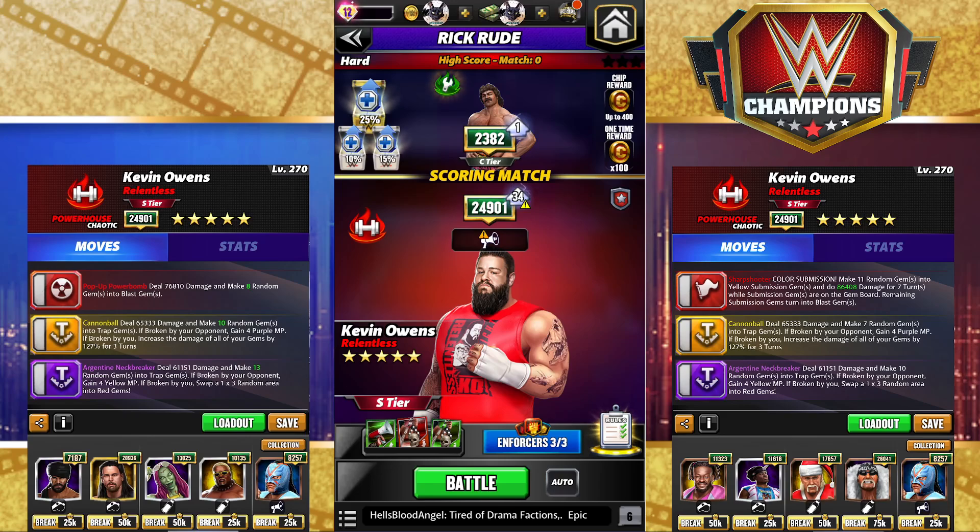Some version of the build on the left is the regular one most people will run. You can maybe not use JBL if you want — you could put Dom in for yellow starting. Or you could go Kofi and Santa, like you see on the right, to load the yellow and the purple and then lose the trap gems altogether. However, to make the blast gem work you need JBL.